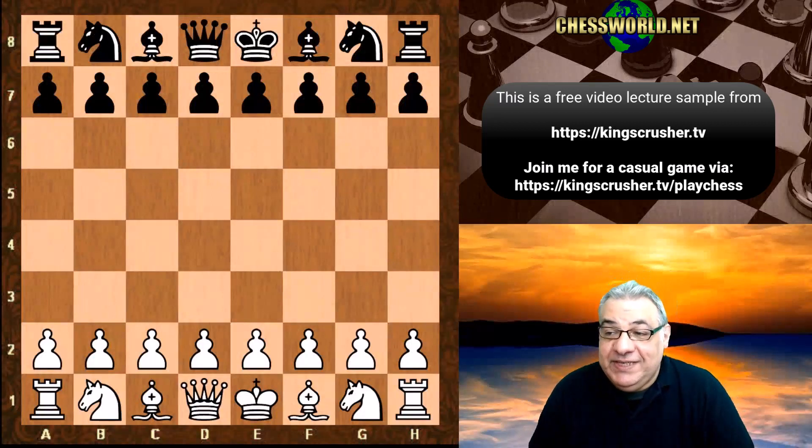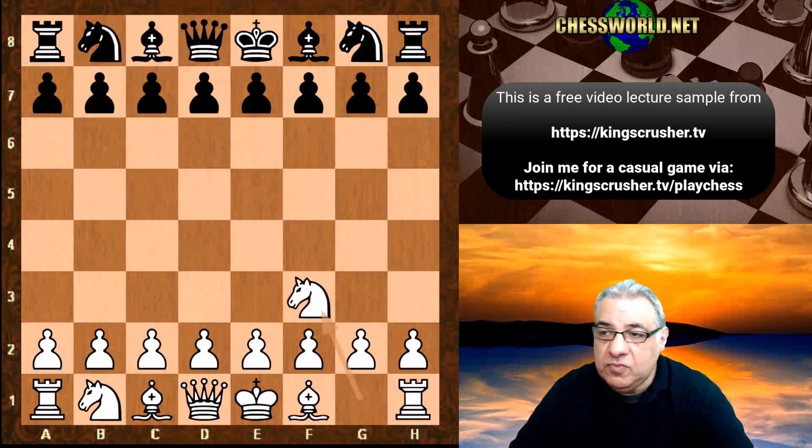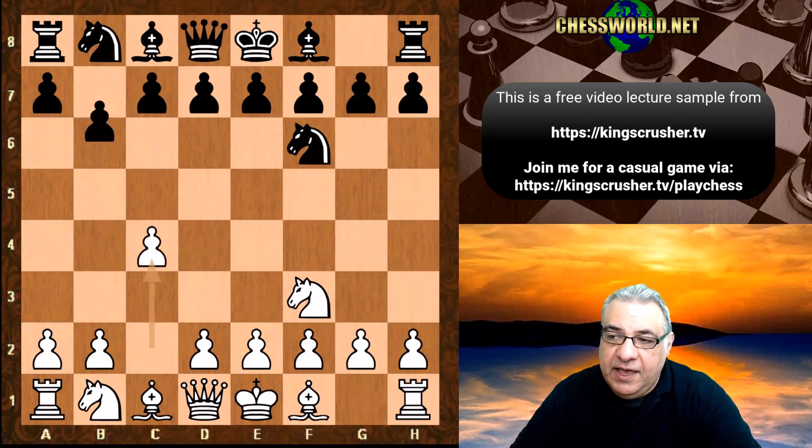In this lecture we see an absolutely out of this world game. This is game three of the 2017 match. AlphaZero is playing with the white pieces against Stockfish 8. We see Nf3, Nf6, c4 and we get a Queen's Indian defense position.